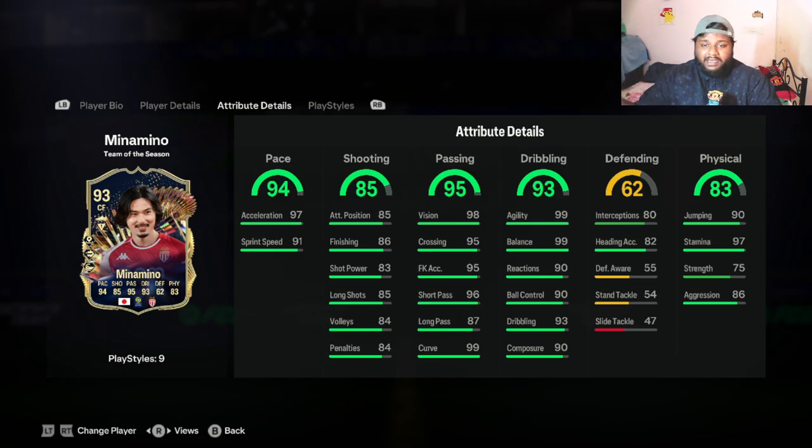Under shooting: 86 finishing, 85 long shots, but 99 curve is massive. With 97 acceleration, 98 vision, 96 short pass, 87 long pass, and 95 crossing, his stats are very good. Under dribbling: 93 dribbling overall, 99 agility, 99 balance, 90 ball control. We're going to test out ball control, dribbling, short pass, long pass, curve, crossing, and pace in game.